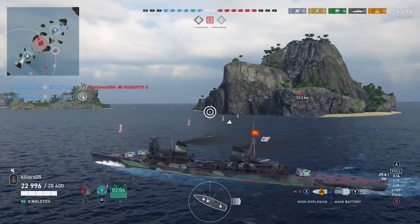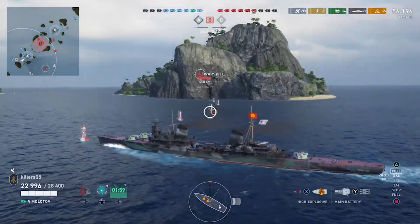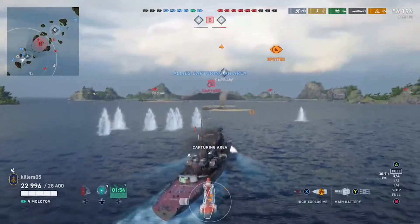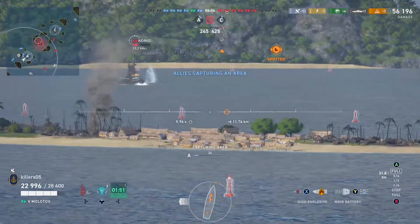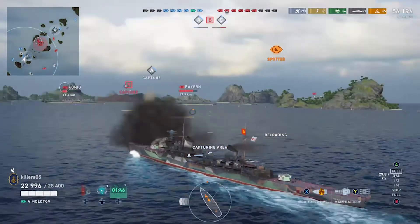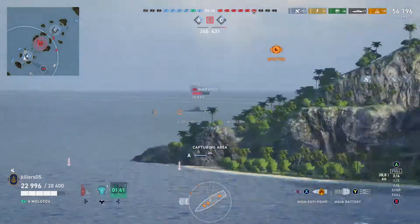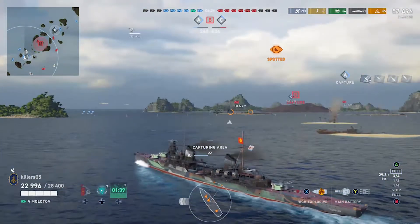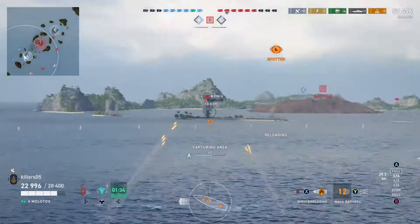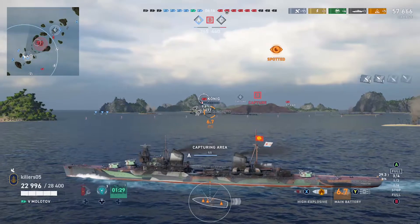We're not getting any real help from teammates at all. I don't know what they're fighting. The cruiser to our left seems to be facing back off the map. The other battleship's trying to get around the island without being shot. They are trying to shoot us. I don't understand when players go and sit behind an island so they can't get shot but don't shoot anybody — it's like going paintballing and hiding behind a shed for half an hour.